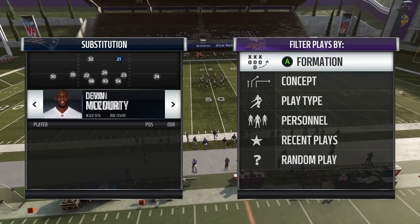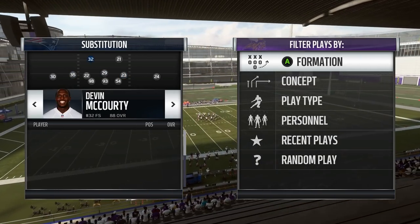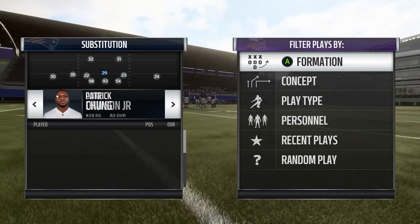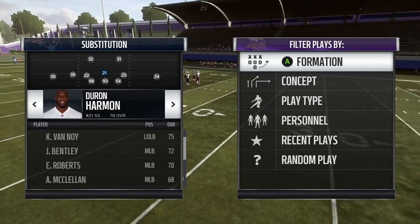They're probably our two slower guys. What I like to do though — you can also, if you really want to — the Patriots have this Jonathan Jones guy, 95 speed as well. So you could sub him in, and you can just figure out who to sub for. Like Da Harman — I'll probably put him in for Duke because he's not that fast.